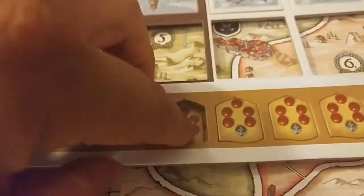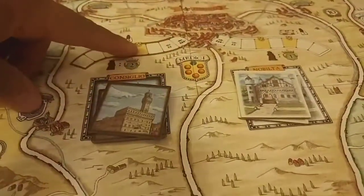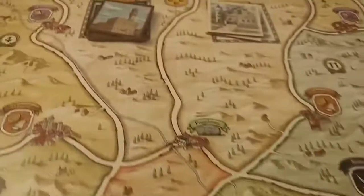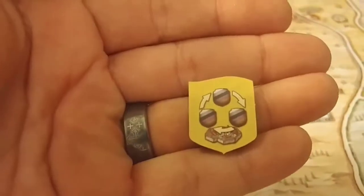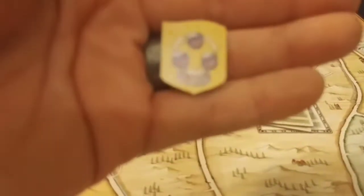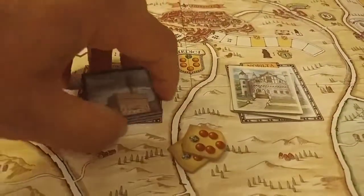These are the round marker tiles. Anytime you go to one of these spots and land on a yellow space — or go to one of the outskirt areas and land on a yellow — you remove one of these event tiles and something happens. When these are all gone, that's when the last round triggers and everybody gets that double turn.